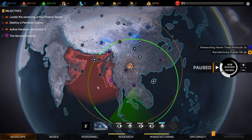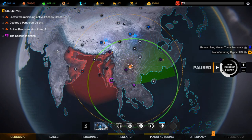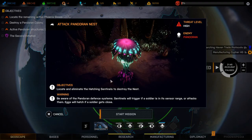Welcome back to Phoenix Point folks, we are on episode 8 and it's time to go check out a Pandoran nest and try to destroy it, as I don't like that the mist is getting so close to our base. Objectives: locate and eliminate the hatching sentinels to destroy the nest. Warning: be aware of the Pandoran defense systems — sentinels will trigger if a soldier is in sensor range or attacks them.